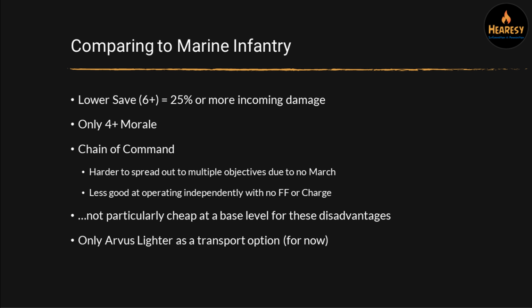The other thing is that there's only the Arvis Lighter for transport options right now for Solar Auxiliar. Importantly, that doesn't let them assault, and a lot of their stands want to do that. It's a flyer, which is great right now while there's not much anti-air, but eventually it might be dangerous to fly around in these easy-to-kill flyers. They're 12 points each and don't come with a gun. So unlike a Rhino, which is 10 points and does come with a really good gun for its points, these can eat up quite a lot of your points. They are good transports and give you flexibility, but you certainly pay for it.